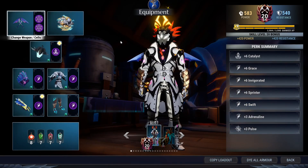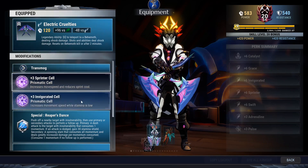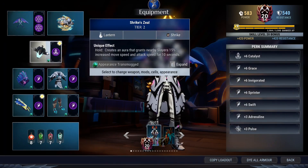And then once you are finished with that, you can switch over to invigorated. So that is basically all you need. If you really want to see the build — I constructed it on stream — electric cruelties, sprinter, invigorated. Your bond doesn't matter.